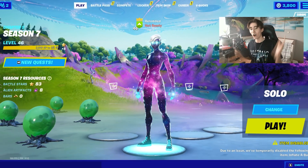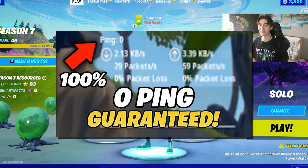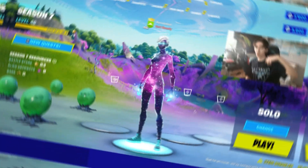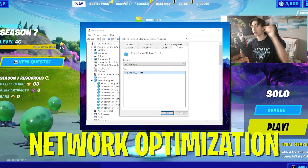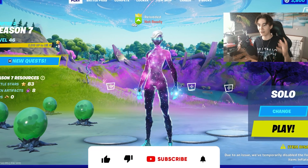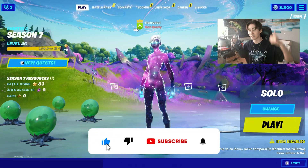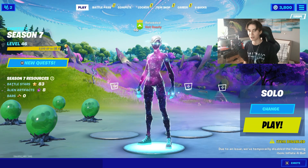Yo what's up guys and welcome back to a brand new video here on my channel. In today's video I'm going to show you how you can get zero ping in Fortnite Chapter 2 Season 7 in a few simple steps. I'm also going to show you a few Windows optimization tweaks and something you can do outside of Fortnite, like getting certain cables which can also help you to improve your ping. If you enjoy content like this, please don't forget to leave a like and subscribe to my channel. Without any further ado, let's get straight into this topic.